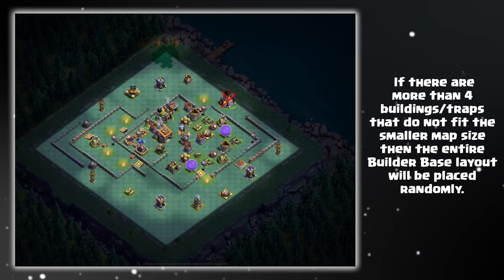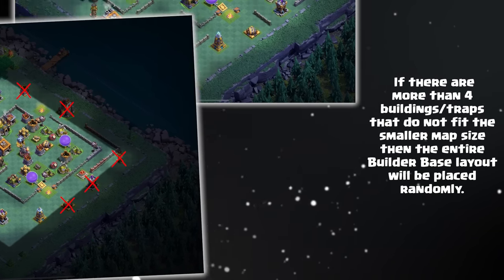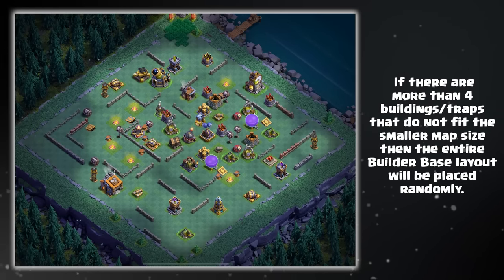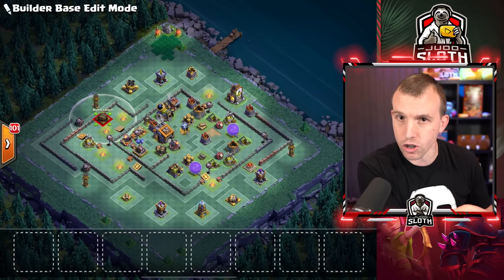If there are four or more buildings or traps that cannot fit into that smaller map, then the base will be randomly positioned. You will be given a completely different layout, which obviously you can then change once the update is released.